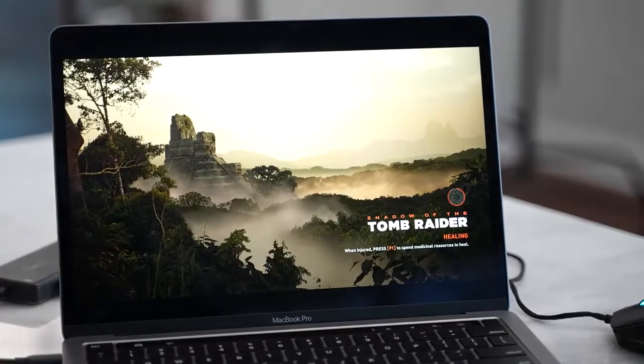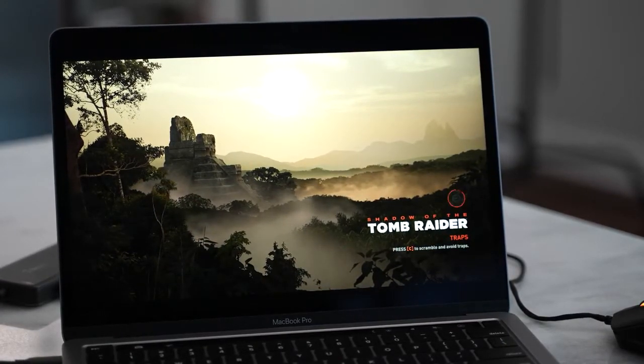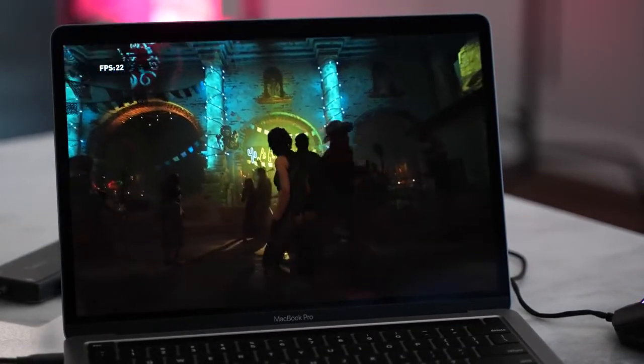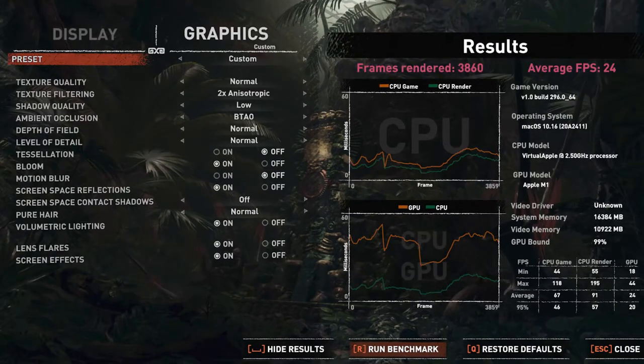Moving over to Shadow of the Tomb Raider — a game that plays on PC and Mac. I ran its built-in benchmark tool at the lowest setting and got 29 frames per second, which is basically playable enough to enjoy. I then cranked it up to medium settings with motion blur off on both, and got 24 frames per second — not bad and still playable. You can play Shadow of the Tomb Raider, but just remember it'll be at lower settings.